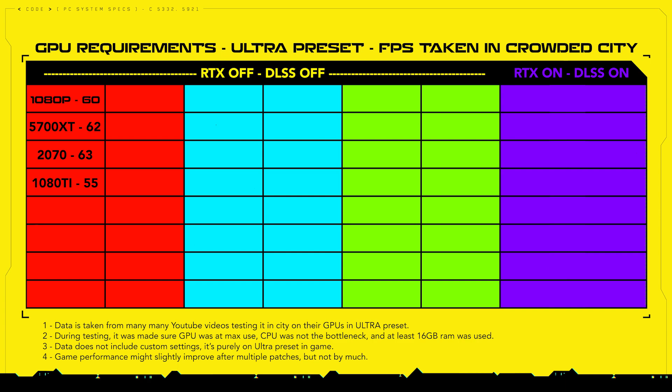You can turn down a few settings from ultra to high and it will smooth out the FPS to 60 plus. There's also the RTX 3060 Ti — I didn't have proper data for it so I didn't include it, but the 3060 Ti is comparable to a 2080, so it will give better FPS than all three cards mentioned here.